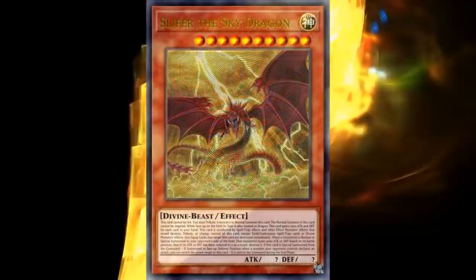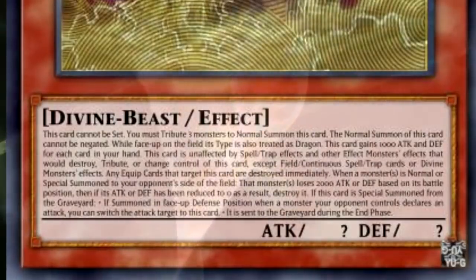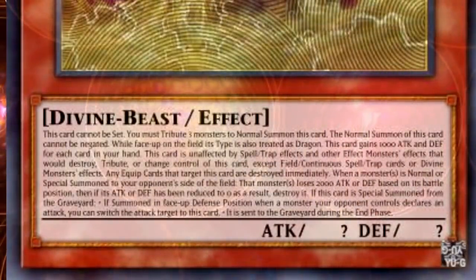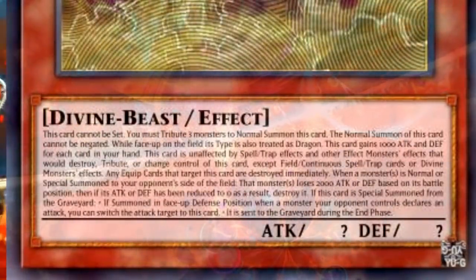Requires three tributes to normal summon or set. Your opponent cannot tribute this card. Control of this card cannot switch. Unaffected by spell and trap effects that would make this card leave the field. Unaffected by other monsters' effects, except for monsters with the same or higher divine hierarchy. When this card is targeted for an attack by a monster with lower divine hierarchy, you can negate that attack. Any equipped cards that target this card are destroyed immediately. If this card is special summoned from the graveyard in face-up defense position, when a monster your opponent controls declares an attack, you can switch the attack target to this card. Once per turn during the end phase, if this card was special summoned, return this card to the location it was special summoned from. Other cards' effects are only applied on this card for one turn. This card has a divine hierarchy of one. While face-up on the field, this card is also Dragon-type. This card gains 1,000 attack and defense for each card in your hand. If a monster is summoned to your opponent's field, that monster loses 2,000 attack if it's in face-up attack position, or 2,000 defense if it's in face-up defense position. Then if its affected attack or defense equals zero, destroy it.